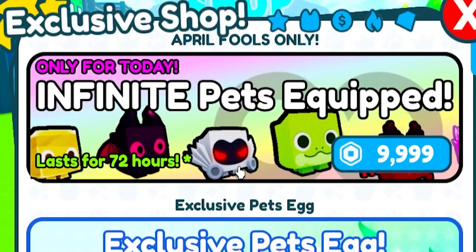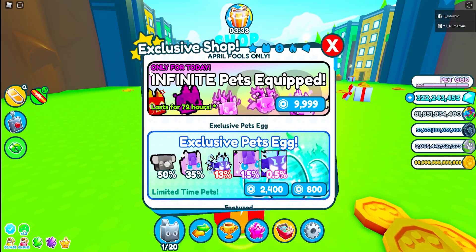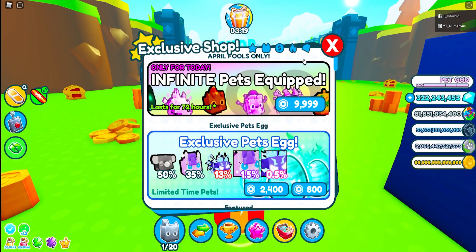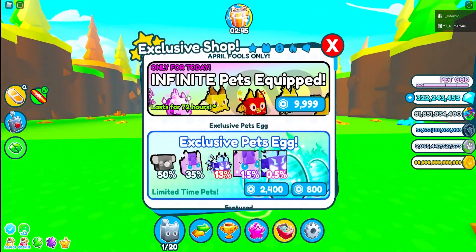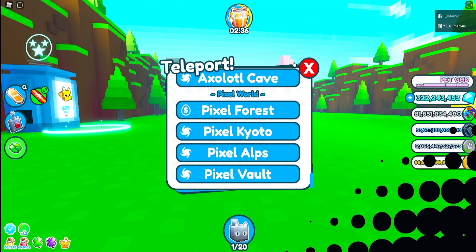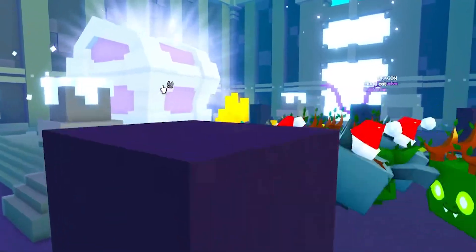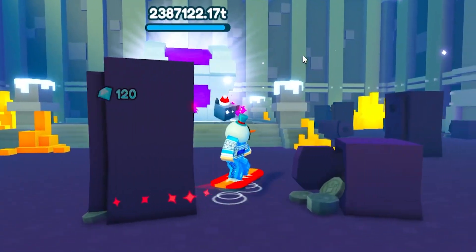I want to clarify that the infinite pets equip is only available for 72 hours — you could only buy it within 24 hours of the update dropping, and it only lasts 72 hours. To be honest, that is actually a problem. If you have good enchantments on your pets, it doesn't even matter — you literally only need Rainbow Coins 1. If you go to the Pixel Vault, the best chest in the game, you'll be able to one-shot that chest and basically get max Rainbow Coins really quickly. It is absolutely overpowered.